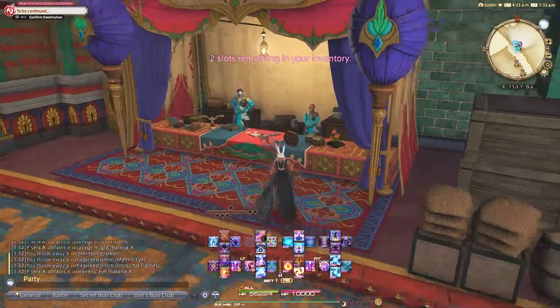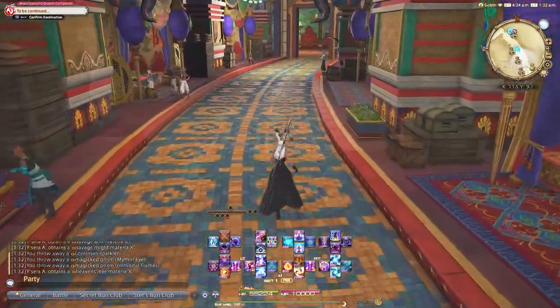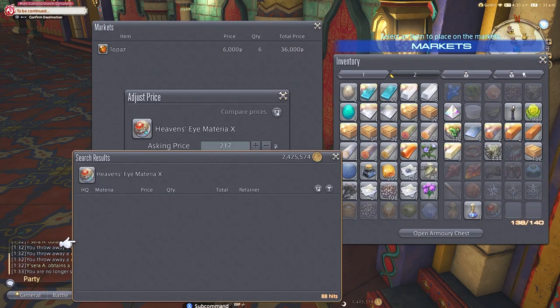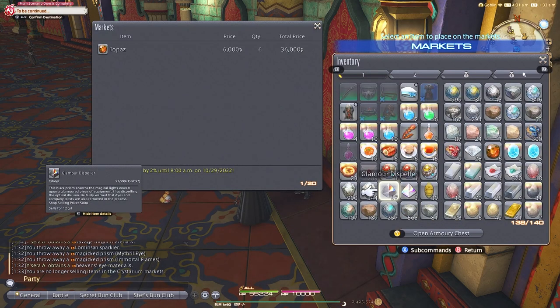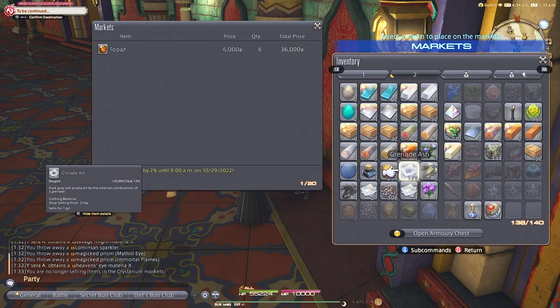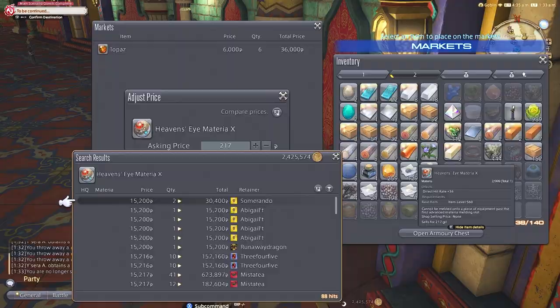Materia 10 especially is something you'll need for melding your new relic weapons. It's also a surefire way to make money on the market board since everyone always needs it — especially those of us playing multiple jobs who have to pentameld to be ready for extremes, savage tier, and so on. On my server, Goblin, materia 10 goes for 10 to 20k almost all the time. You should be incorporating hunts regularly when you're online, since you never know how quickly you can stock up on tombstones.